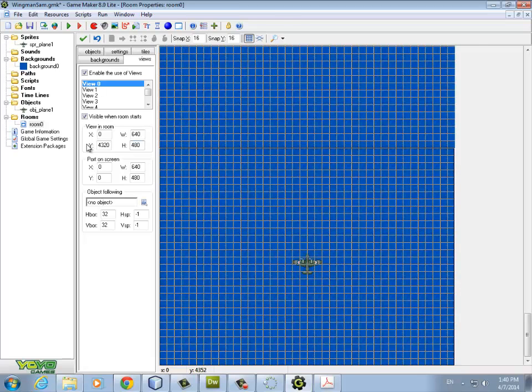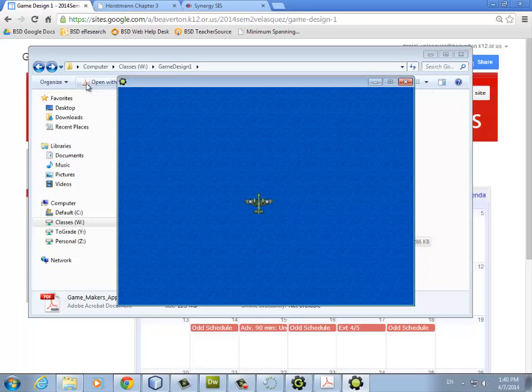We need the view Y to be 4,320 and the view height to be 480. After correcting those numbers, there's the plane — it's animating and we can see it at the bottom of the room. If you have it right, you'll be able to see the plane. You can speed it up — you're the game designer.